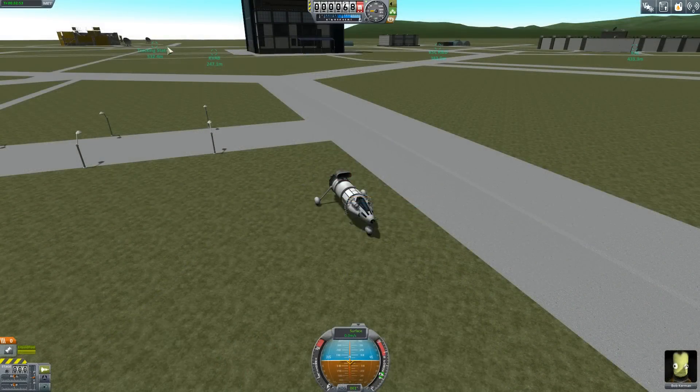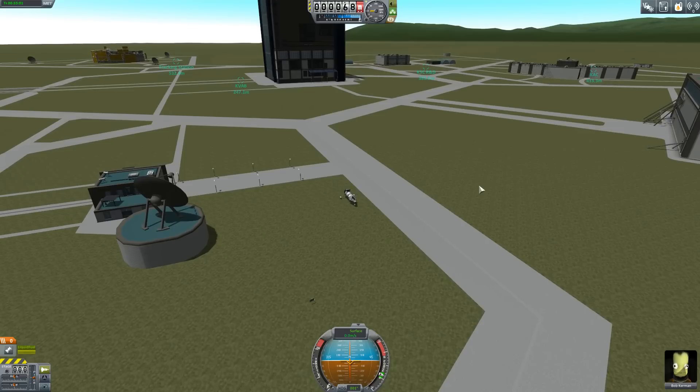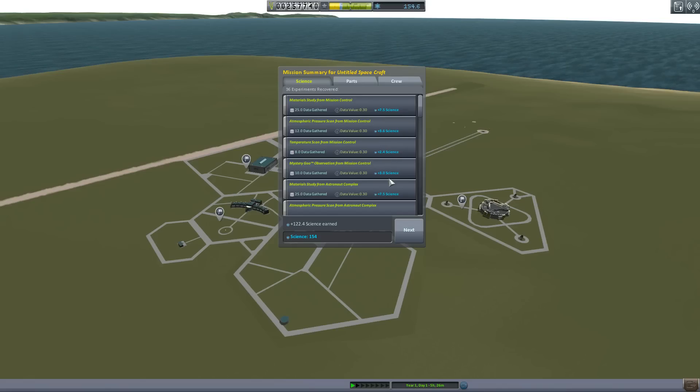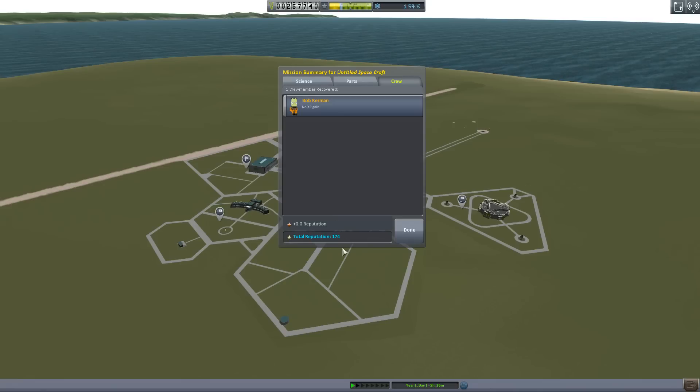I've just completed getting all of them — the tracking station, astronaut complex, mission control, everywhere. Let's see what kind of science this actually brings in. Let's recover the vessel. There you go — 122 science just for doing that. Now, is that the most exciting thing to do? Well, it's kind of fun actually, although it gets a bit boring repeating all the things over and over. But in terms of the amount of science you get for what you spend — it's huge, can't recommend it enough. You get all your funds back from your parts, and even Bob. We didn't get any XP or reputation, but tons and tons of science.